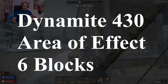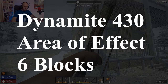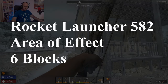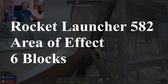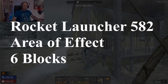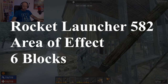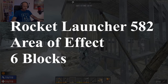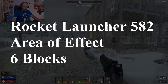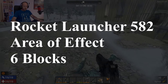Dynamite does a huge 422 damage, though it's a really difficult and expensive item to make. The last one on our list is rocket launchers. The rocket launcher does a mind-bending 582 damage, which is pretty much guaranteed to kill any zombie outright except irradiated ones. Any other normal zombie, including a feral, will die to a rocket launcher. But irradiated zombies generally start at around 900 health, so it'll take two rocket launchers to kill them.